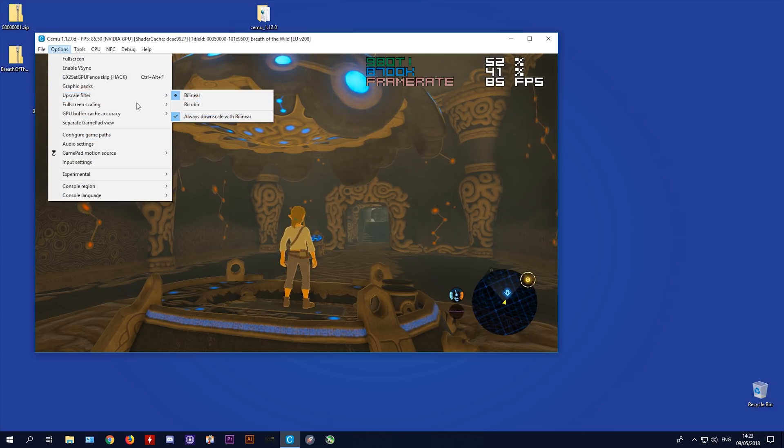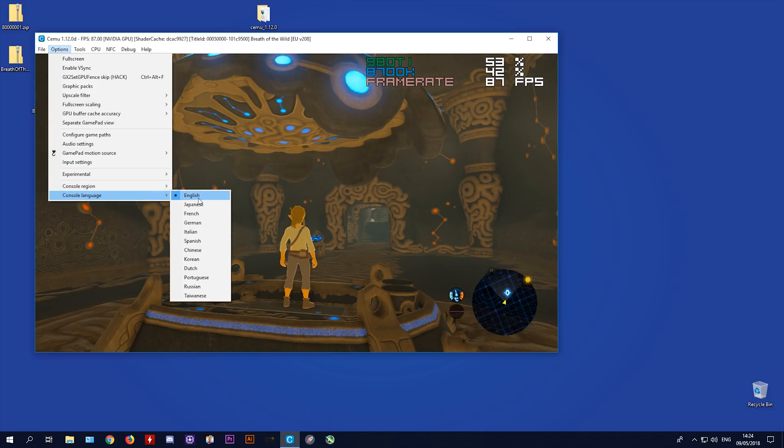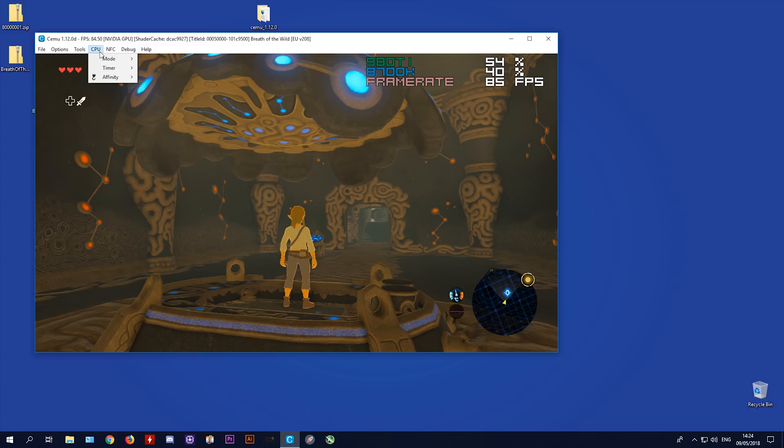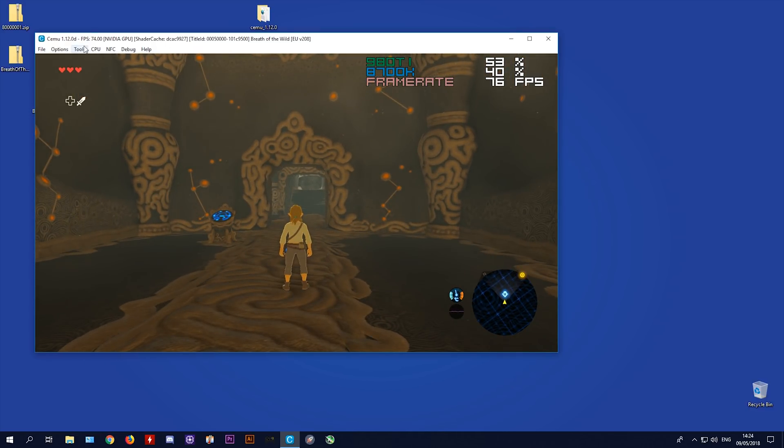Here are the settings I'm using: upscale filter set to Bilinear, full screen scaling set to Keep Aspect Ratio, buffer cache accuracy at Low. I'm using GX2 Draw Done, region set to English/European. An important setting is Disable Ignored Pre-Compiled Cache — I have a full video guide for that. I'm using MM Timer Accuracy of 1 millisecond, custom timer QPC, 1x speed. For CPU mode I'm using Triple Core Recompiler set to use all logical cores.